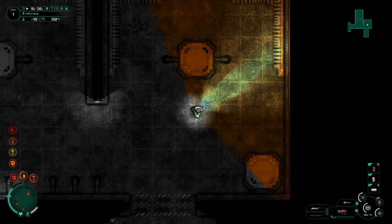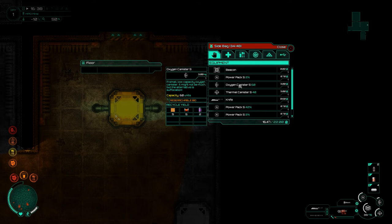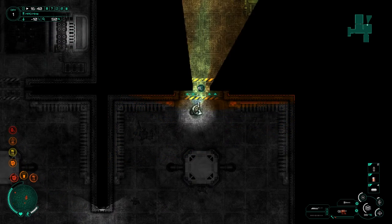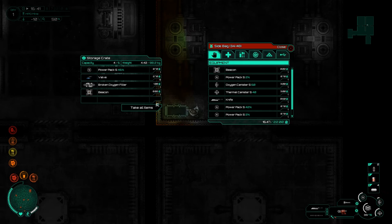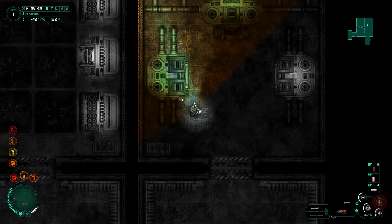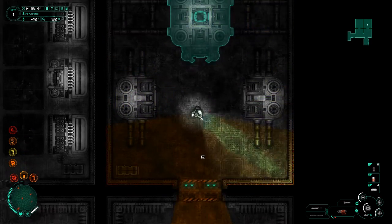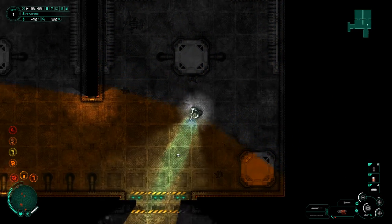Down to eight oxygen units — I better wrap it up quick. Let me make sure I do indeed have the spare I thought I had. Power pack, oxygen canister — 60 units. That's good. Okay, here is the thermal — we'll definitely be coming back to fix some of this. Take all of that, it all looks like good recyclable materials. Broken thermal regulator as well — we'll definitely be dealing with that.